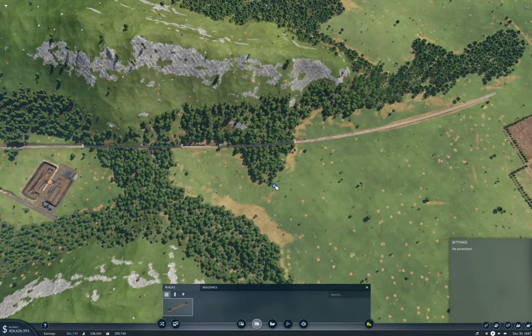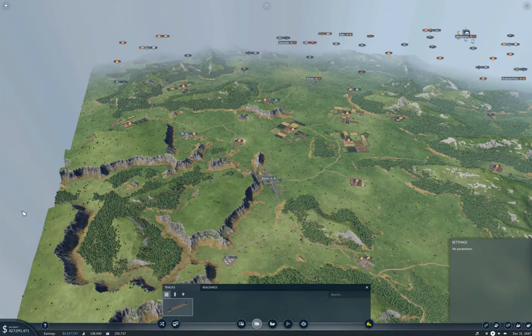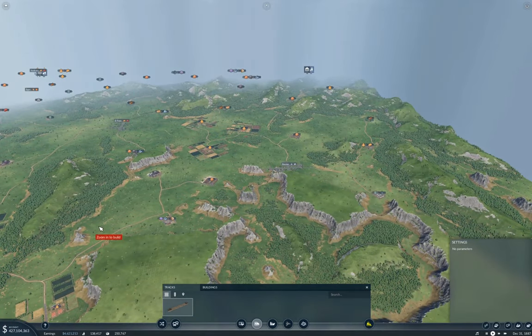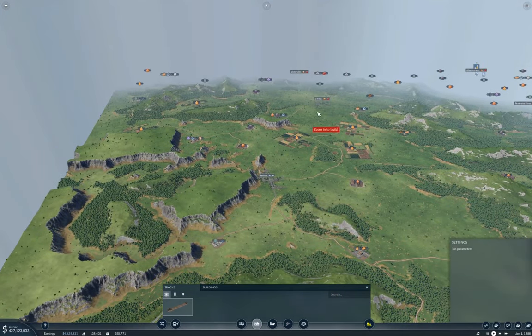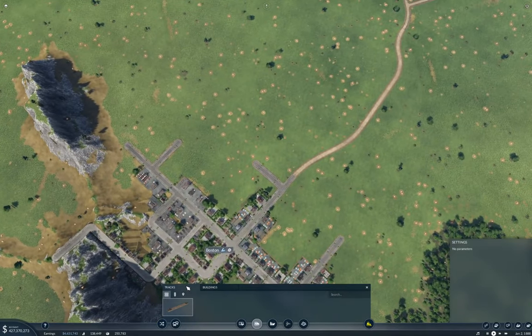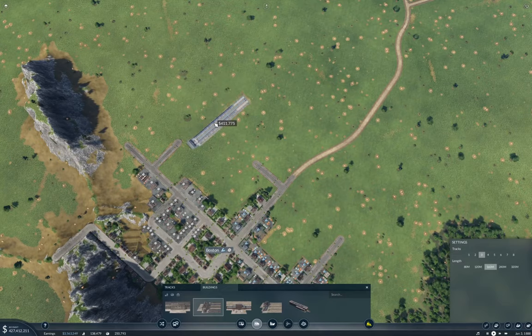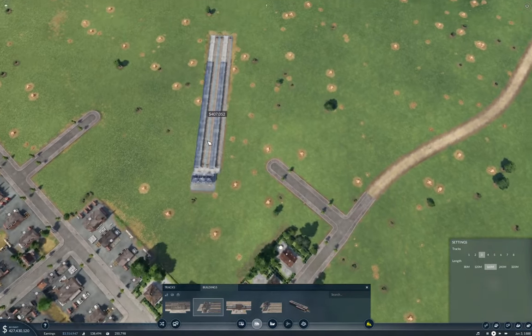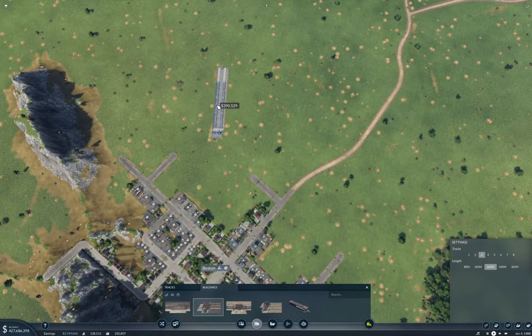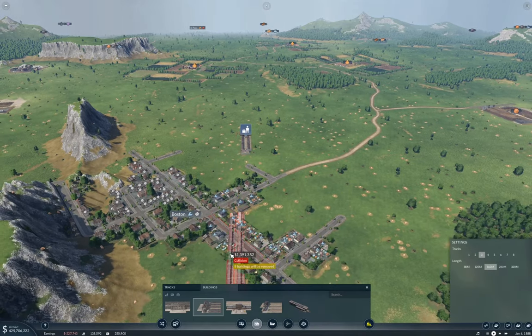What have we got? We've got tracks. Now let's head over to Boston. I wanted to be able to head off toward El Paso and across the top and over this way. That means I'm going to put a terminus station here, and I think I'm going to need three tracks ultimately. I'm going to put it on about that angle over here.